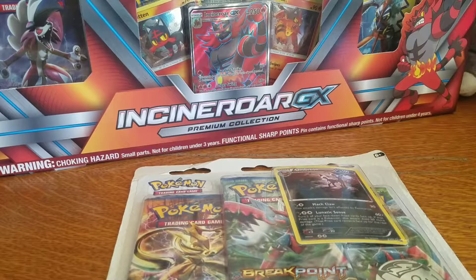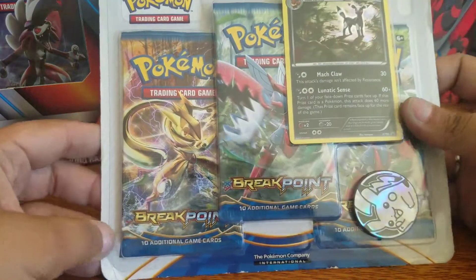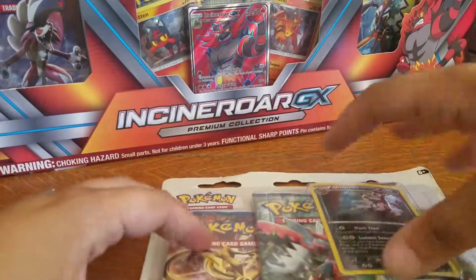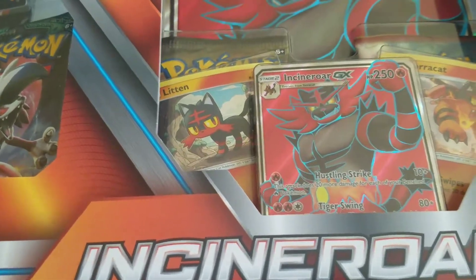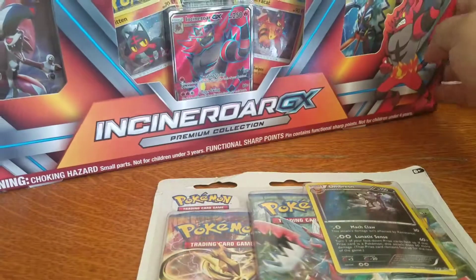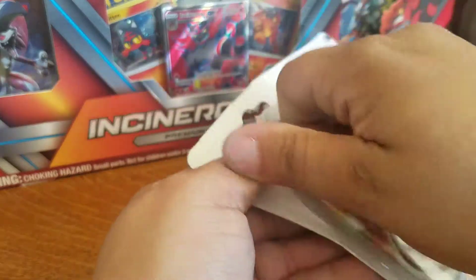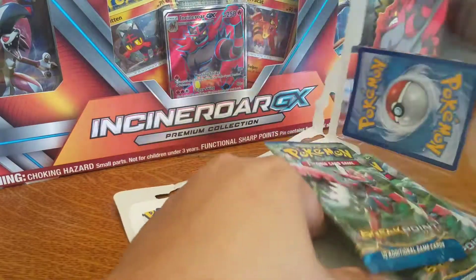Hey PokeTubers, this is Charizard GCT8 back at you with another Pokemon opening. I figured we'd do a little old and a little new. This here is the Breakpoint Blister with Umbreon and the wonderful Pikachu coin for our old. Our new is the Incineroar GX box. Let's go ahead and start with the blister. I also have the Primarina and Decidueye GX Premium collection boxes, so hopefully we get something out of them.